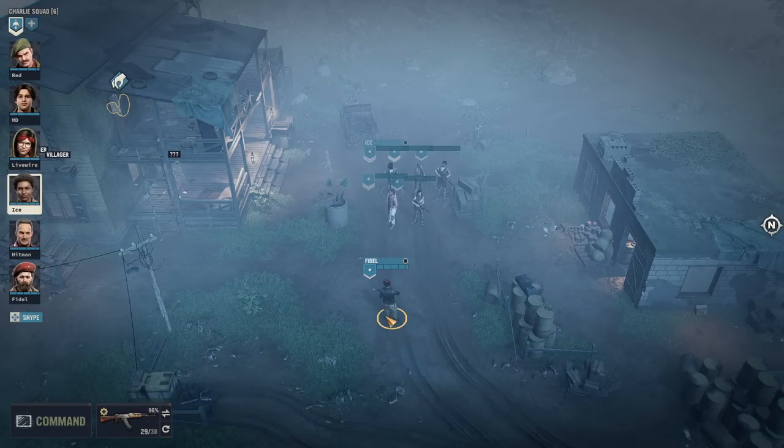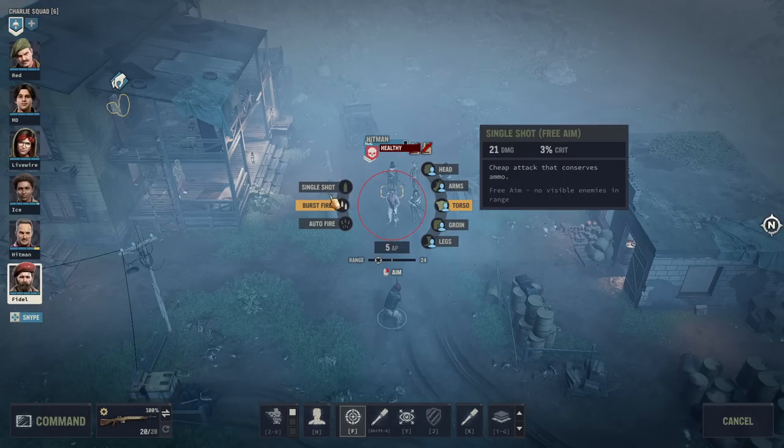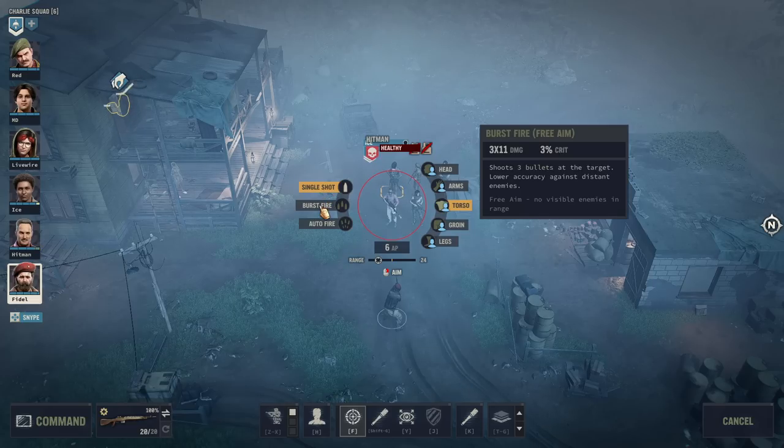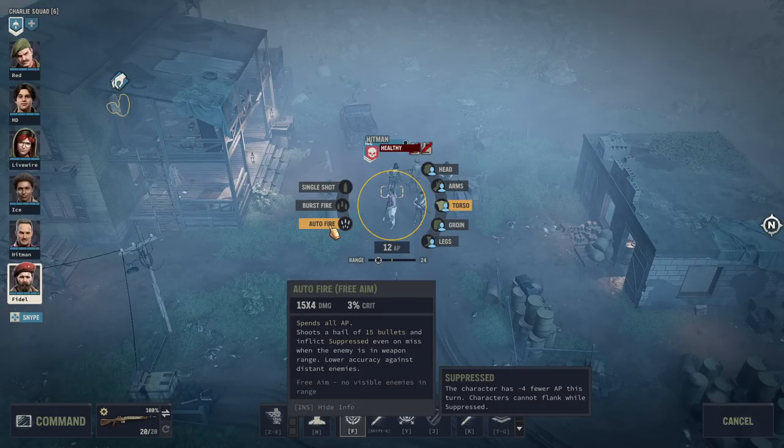First off, before we begin, a couple of general things about assault rifles. Assault rifles practically all have three modes of fire, with a few exceptions: single shot, burst fire which is three bullets at once, and auto fire. Burst fire cuts the damage per bullet by 50 percent, but in grand total this way of firing deals 150 percent total damage.